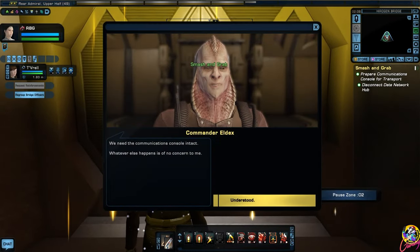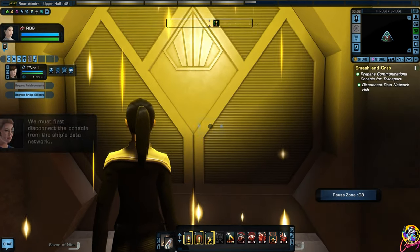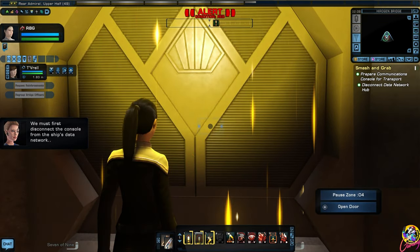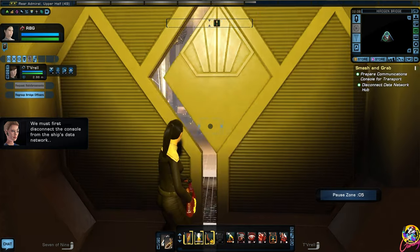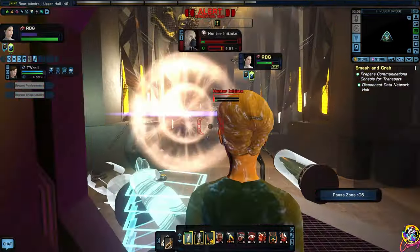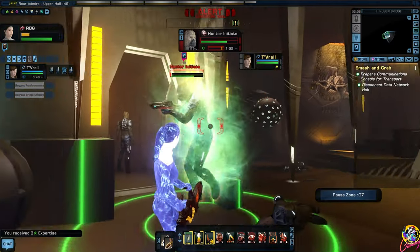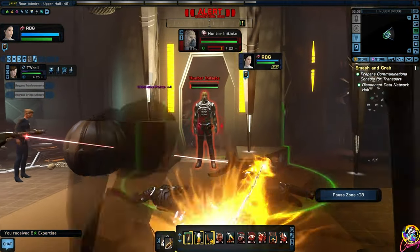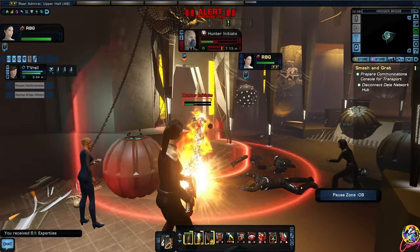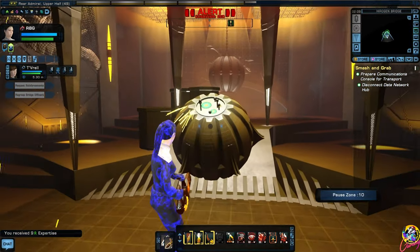We must first disconnect the console from the ship's data network. They have some pretty weird looking ships, the Hirogen. I remember on Voyager they've got like trophies on the wall and stuff - it's crazy how they just collect everything like this. Well, they are hunters, I suppose.